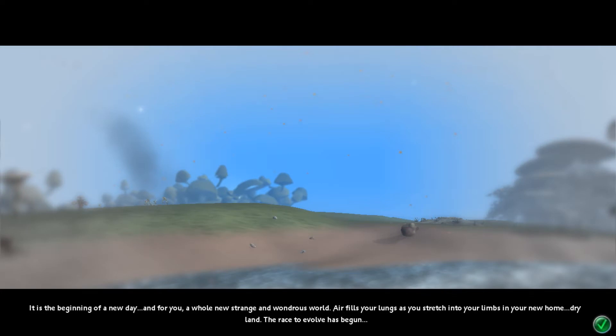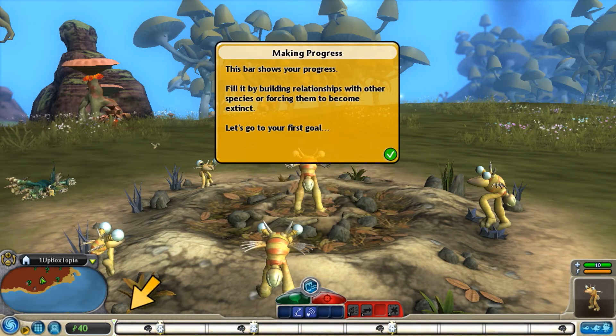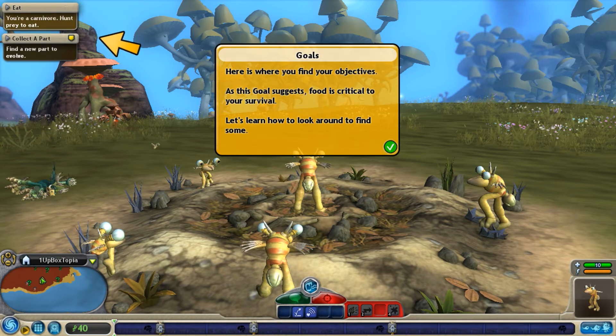It is the beginning of a new day, and for you, a whole new, strange, and wondrous world. Air fills your lungs as you stretch into your limbs and your new home — dry land. The race to evolve has begun. Welcome to land. You are a creature surrounded by nest mates. To evolve, you will need to meet the other species of the planet. Earn DNA. Earning DNA moves a progress bar showing your progress. It is objectives.